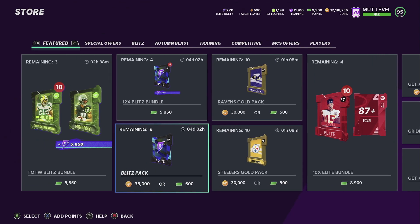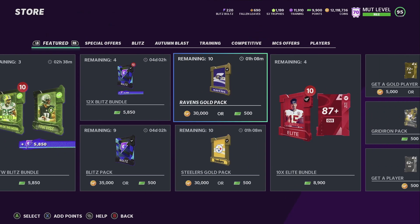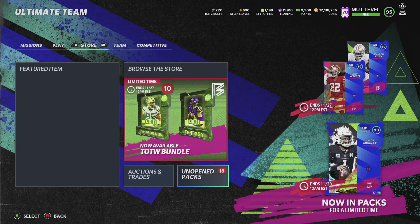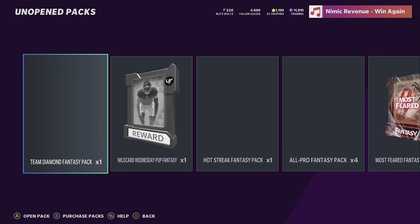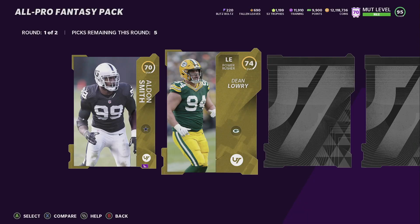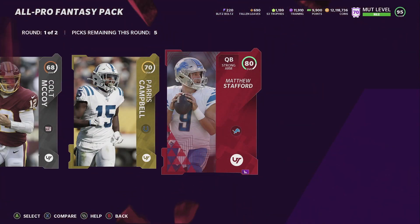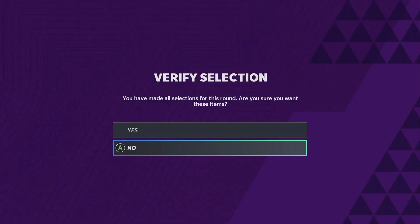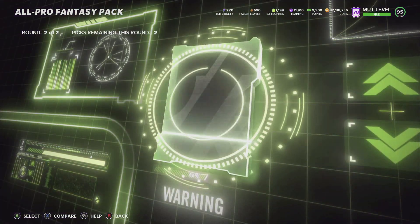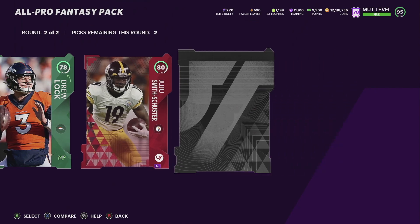Right here you can see this was an offer at 12 a.m., and today's offer was at 8 a.m. I left these packs to open with you guys. Put a like on the video if you enjoy it. We got four All-Pro Fantasy packs. Right now around 2 p.m. we'll get the 50 players. We get an elite right here - these All-Pro Fantasy packs are usually pretty good.